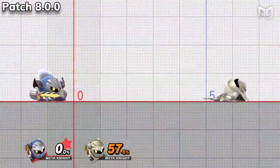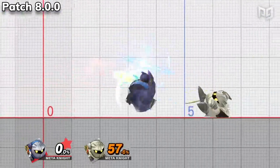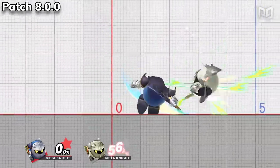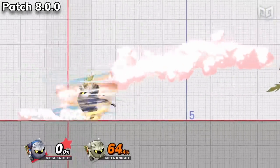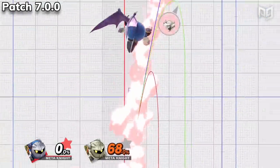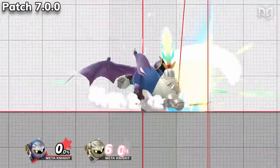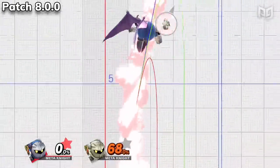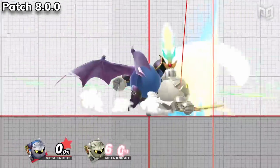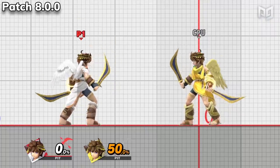Meta Knight has been dying for improvements since the game launched, and the patch has delivered. His nair now has a larger hitbox, and it's now easier to hit multiple times with his bair. The strong hitbox on neutral B now has a longer hit-detection window. Up B can now more easily hit multiple times, has a different launch angle on the first attack, and has a longer range on the second attack. For a deeper take, check out ProGuides contributor and best Meta Knight in the world, Bonk.